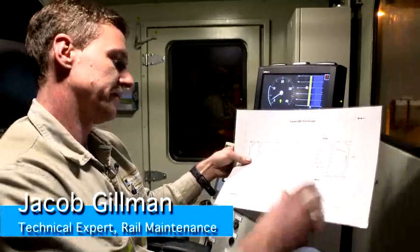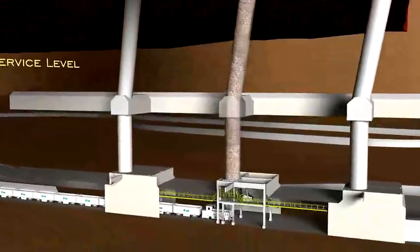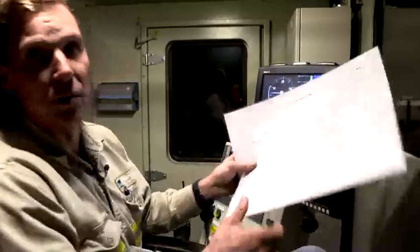If we look at our map, we are now at turnout 107 and we'll come across and stop at track 109, and then we'll back into Shoot Gallery 45 and start the loading sequence.